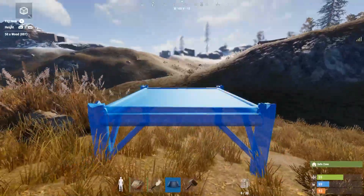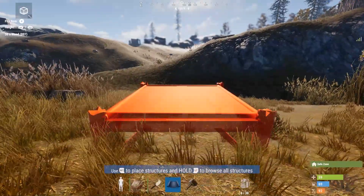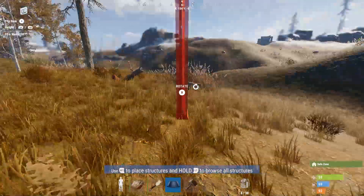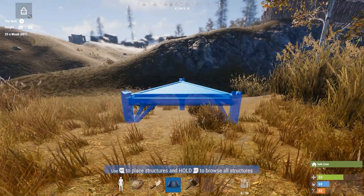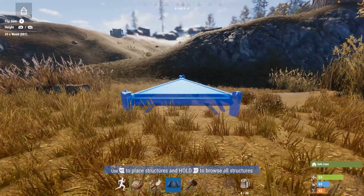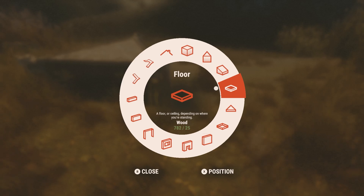I want to place the foundation right at the edge of the safe zone — you can see it turn from red to blue. I'll switch to the triangle piece because I want my doorway as close to the safe zone as possible. I pull the left trigger to switch pieces. I want it right at the boundary so if I leave my house I'm okay.